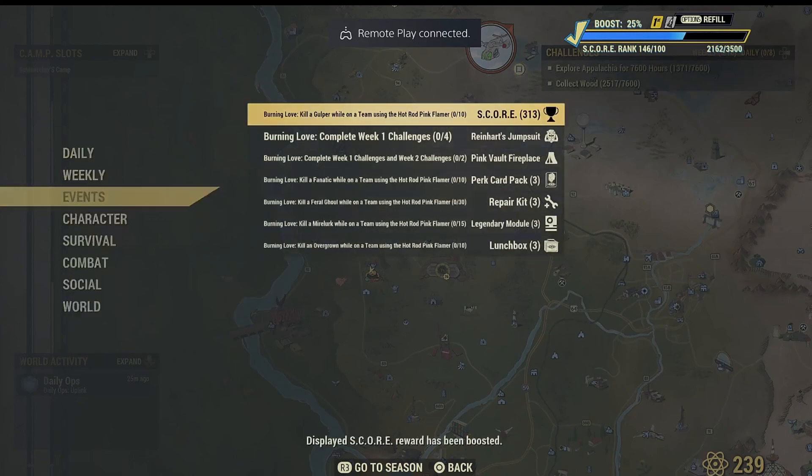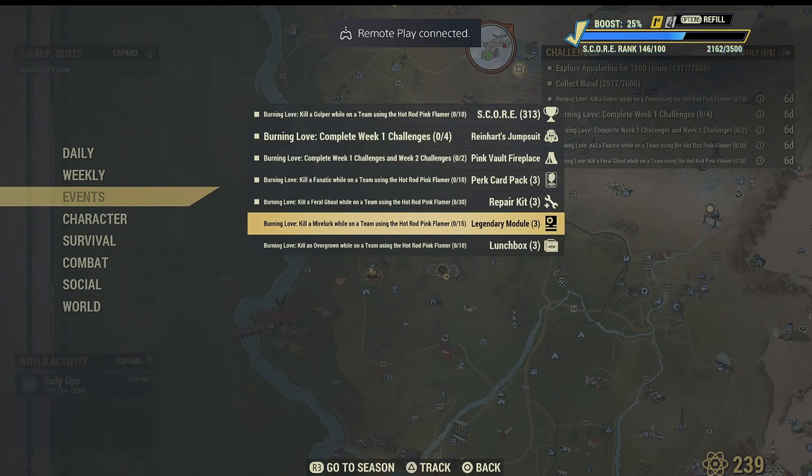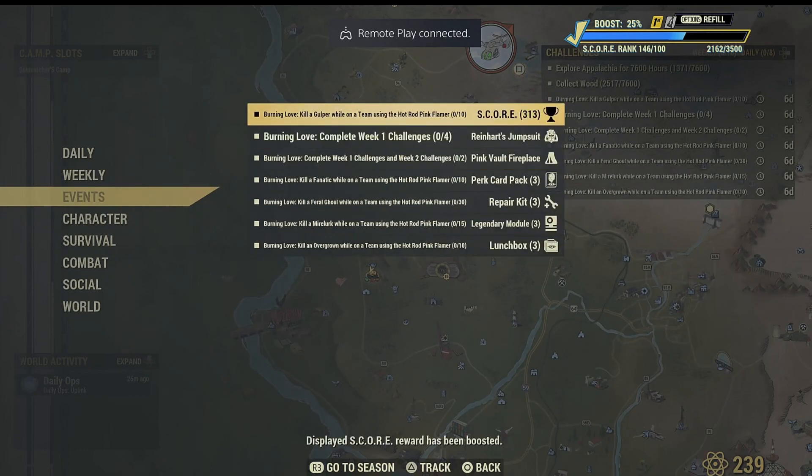In the event section, if I click on here, these are the challenges as you can see. First, you need to kill a gulper while on a team using the hot rod pink flamer paint.